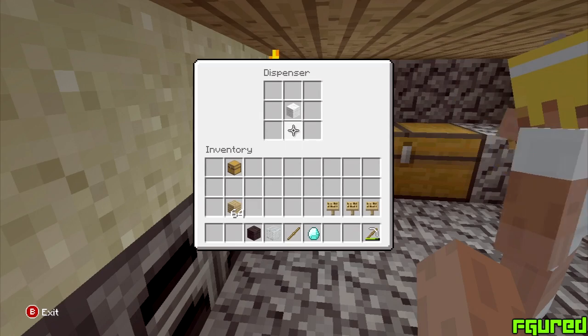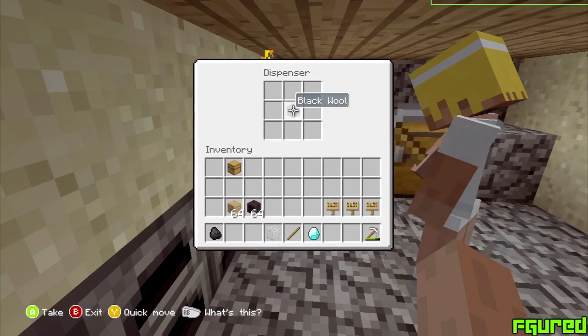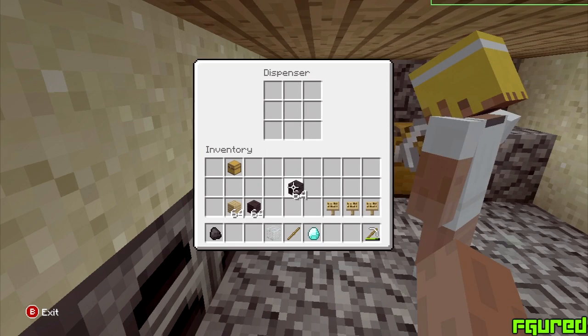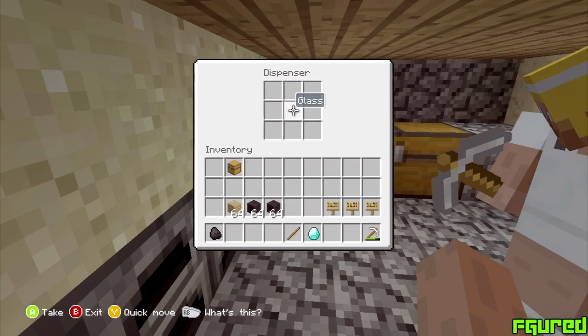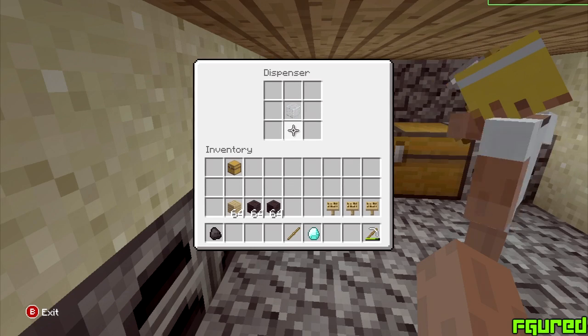Once you've done that, leave the item in there and get one of your friends to destroy the dispenser. When he destroys the dispenser you will see that you have 64 of whatever you want to duplicate. When it says you have 64 of your item, drag it into your inventory — not the bottom line, just make sure you don't drop it into the bottom line, just the inventory. I will come back to you after I've duplicated these items.